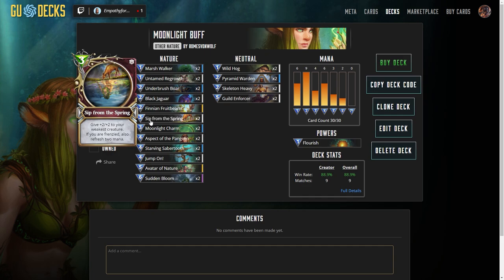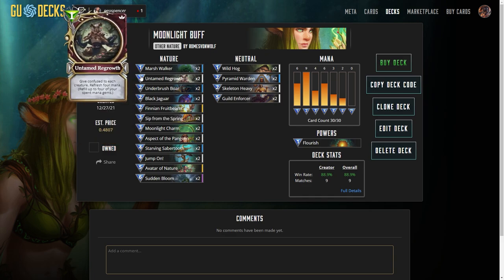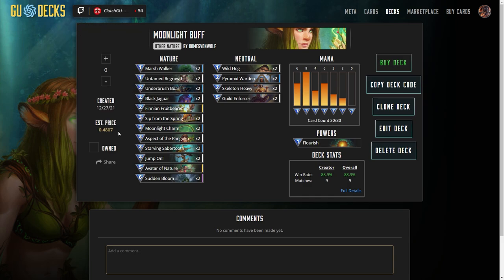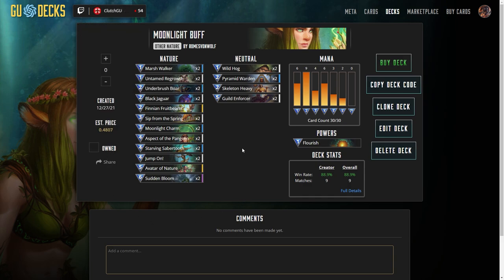You're going to try to mulligan for a Marshwalker or a Wild Hog or something really low mana so you can have board presence to trigger the frenzy effects on all these relics. So Sip from Spring — you can play that, buff up your creature 2-2, then refresh two mana. And if you happen to have an Untamed Growth in your hand, you can even get Moonlight Charm out on basically mana 3. If not, you might throw down another Underbrush Boar with that additional two mana just to add more board presence.